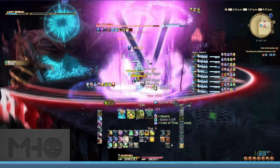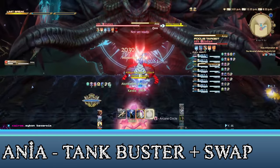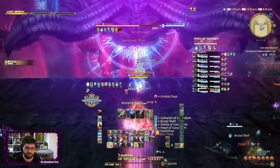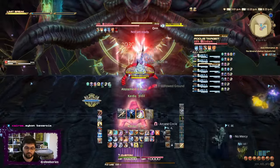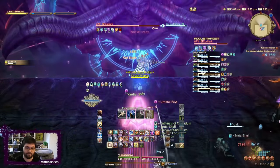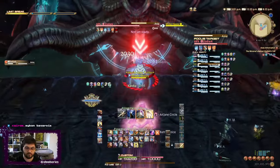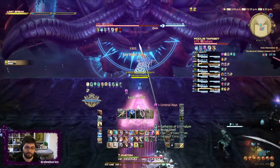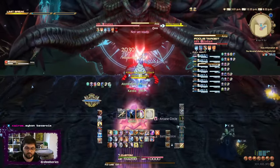Next is the only tank mechanic in the whole fight, Anya — just a small AOE tank buster. Be sure to use Provoke and swap during the cast bar and use whatever mitigations you have. If you don't swap, the tank is going to die to the very next auto-attack after it hits. Tanks just run into the boss's hitbox here if you're looking for a safe place to take it. Since this is the only tank mechanic, feel free to use whatever cooldowns you have for this, but you may also want to sprinkle some across the fight for the various auto-attacks.